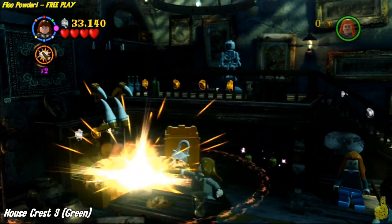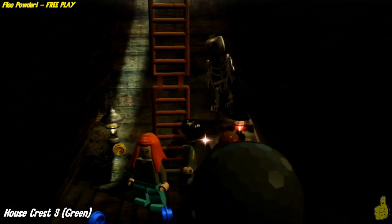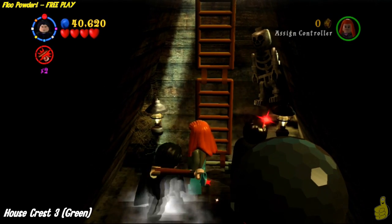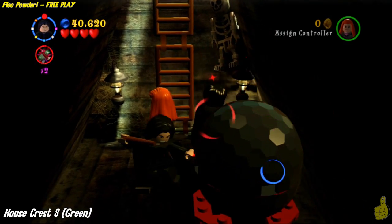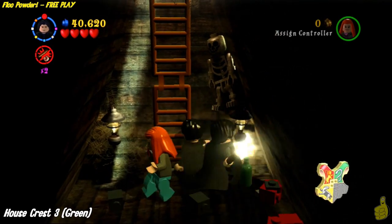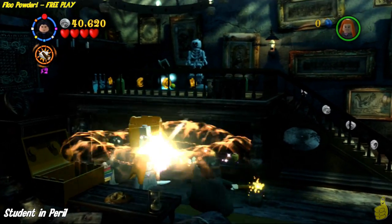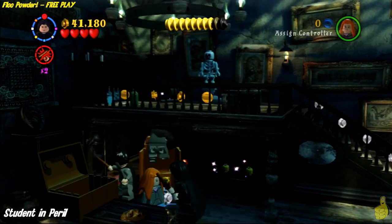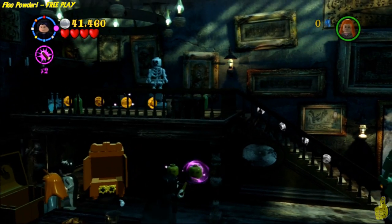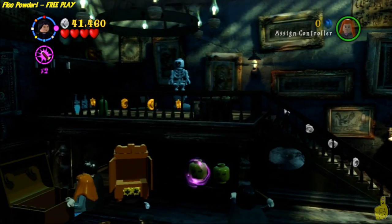Now we are inside a shop — I'm having a brain fart on the name. In the front left corner, use Reducto to bust open what looks like a fang treasure chest, and you can drop down inside of it. Switch to your dark magic wizard and blast the orb on the front side to get the third house crest. Back up top, use Reducto again to blast the lock on the other cabinet over there, and the student in peril comes out — we've freed that student!